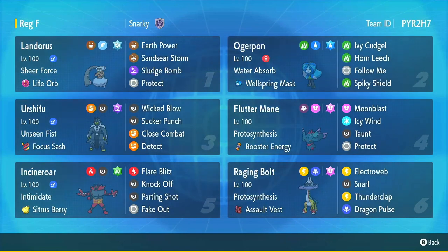The rest of this team is a pretty standard balanced team from early February. The Landorus Incarnate has Earth Power, Sludge Bomb, and Sandstorm rather than Substitute. The Ogre Pon is a bulky Ogre Pon — not super fast but very bulky — so it can take hits a lot better than fast Ogre Pons, with Ivy Cudgel, Horn Leech, and Follow Me. The Urshifu is also bulky, not max speed, with Wicked Blow, Sucker Punch, and Close Combat and a Poison Tera to resist Fairy and Fighting moves.